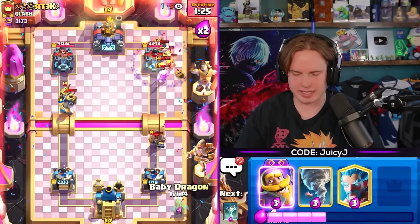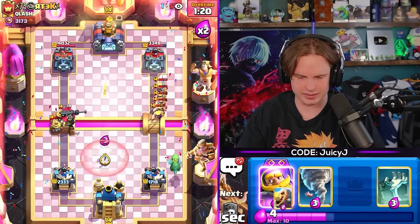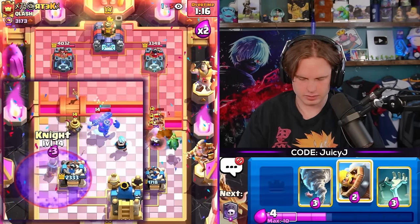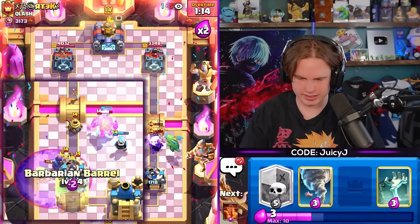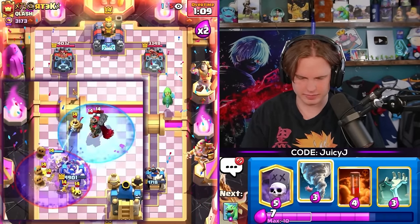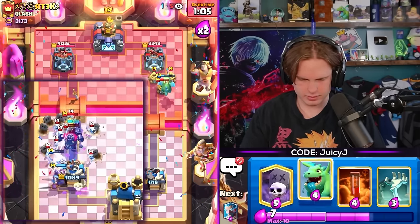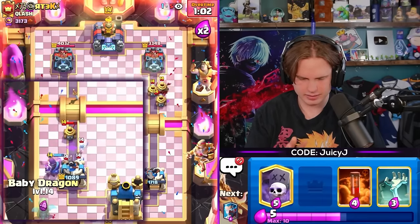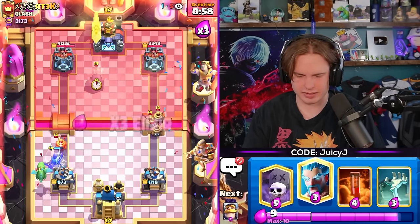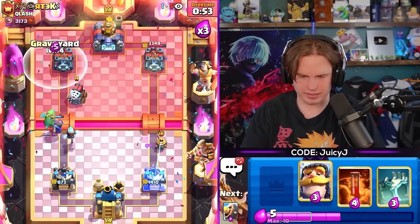How can we come back? How can we win this? Let's go for the Baby Dragon - I don't know what we're going to do. Especially when he drops Graveyard like that. This is like the perfect counter I swear. He's got Hunter over the Baby Dragon, he's got Barbs for the Graveyard, and he's got Sparky. What am I supposed to do to break through the Sparky?